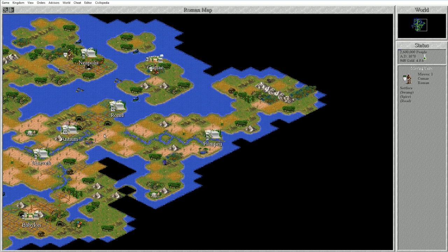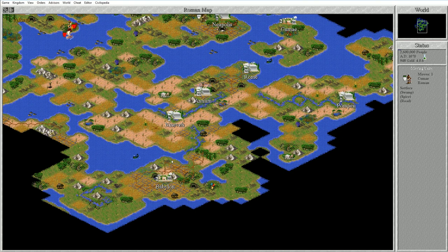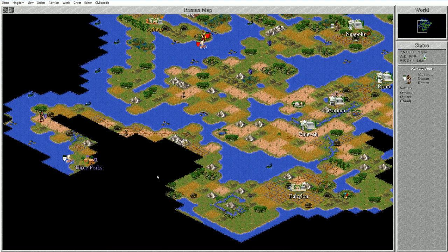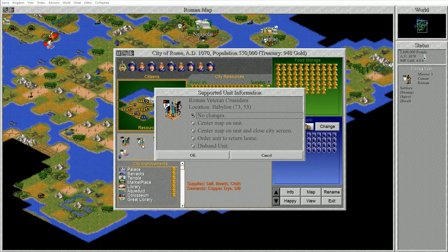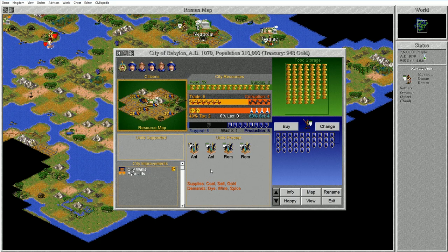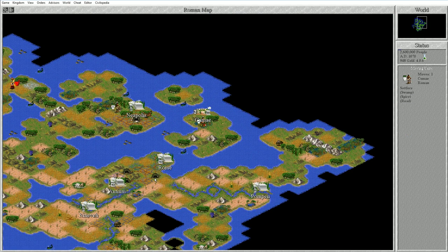Discoveries will come along much quicker now. I should probably spend some time boosting my science, discovering technologies, expanding maybe a little bit. Once I expand and improve my military technology, that's going to be really good. Also, this production is being held back by a unit, so I'm going to disband that. I get that production back and I'm going to activate one of these Crusaders, sending it westwards to scout out what's up there.